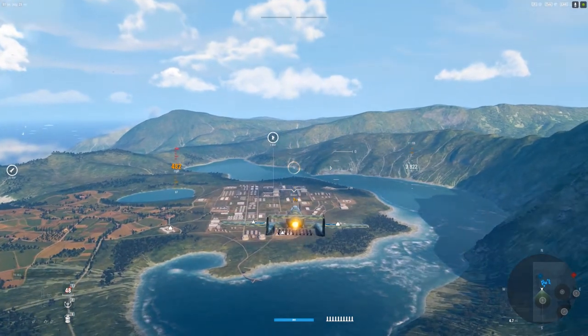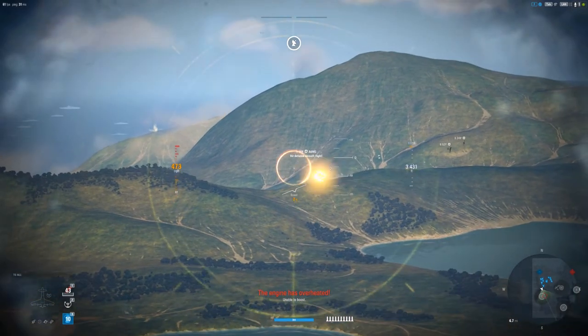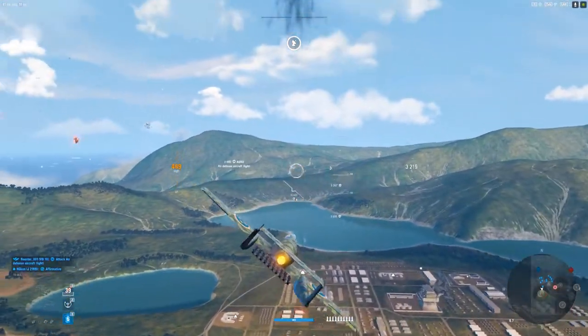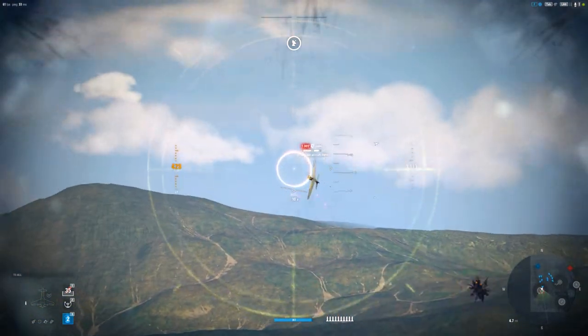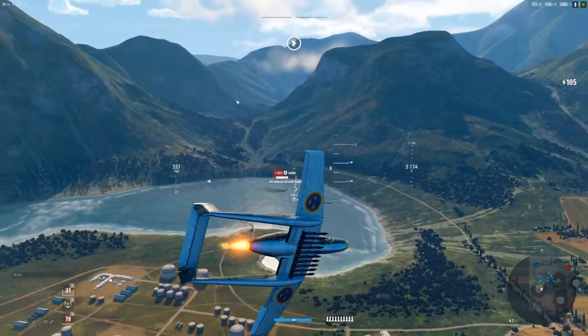Tier 8 premium planes you can get 15% off — I'm all about discounts. Tier 5 and below you get 50% off, and tier 6 and 7 I think you get 30% off. Unfortunately it's just for gold.